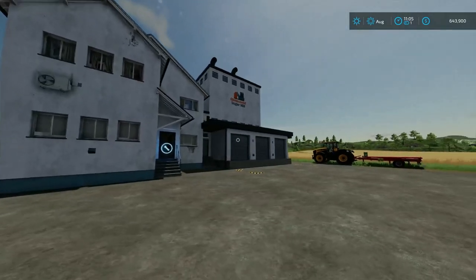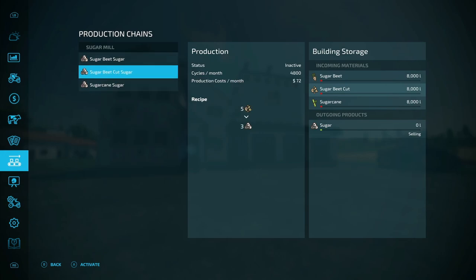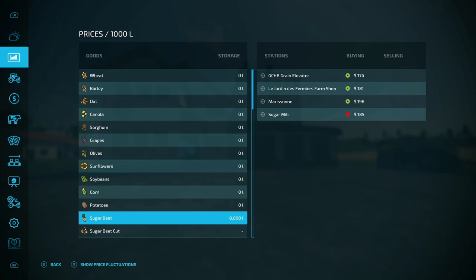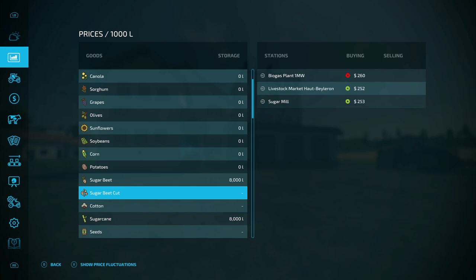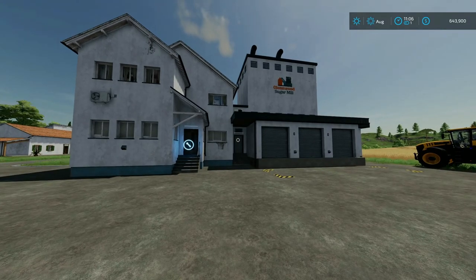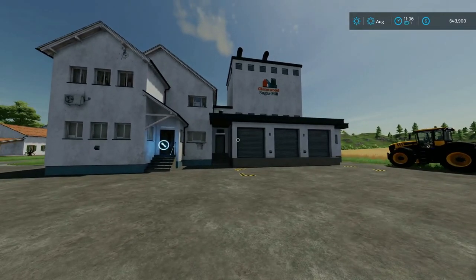Just like the other videos I've been doing on these factories, over on the train I have sugar beet and sugar cane — you cannot sell sugar beet cut on the train. Sugar beet you can sell on the train, right now at a little under $200. For sugar cane it's at $259 — a little bit better than other train sale prices. For sugar beet cut, it can only be sold at the sugar mill, the livestock market, or the biogas plant. Right now I have a trailer of 8,000 liters at the biogas and I'm going to sell it there at whatever the best price is at the time.